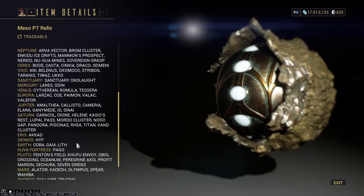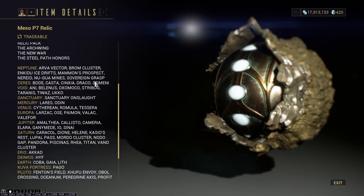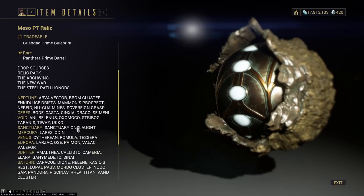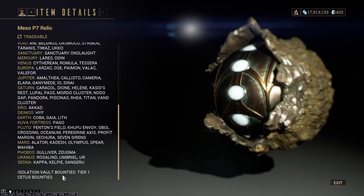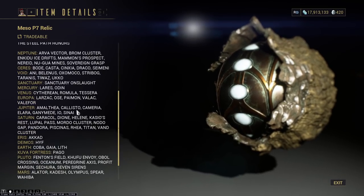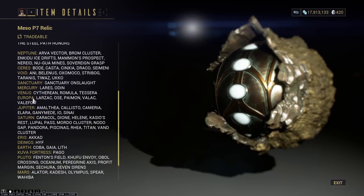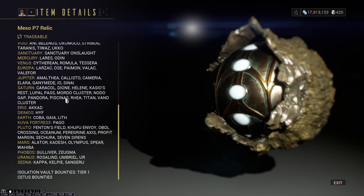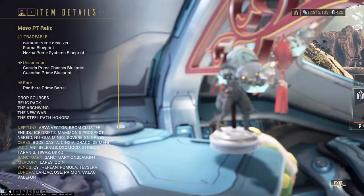Next we have Meso P7 — that'll also have a decent chunk of Void drops. The Void is one of the best locations a lot of the time to get relics because it guarantees a relic drop, and if you can do Void Captures you can speed farm it. Isolation Vault Bounties Tier 1 and Cetus Bounties are also great. Any of these locations will work. I also like running Sedna Kelpie sometimes — there's a lot of variation you can do.